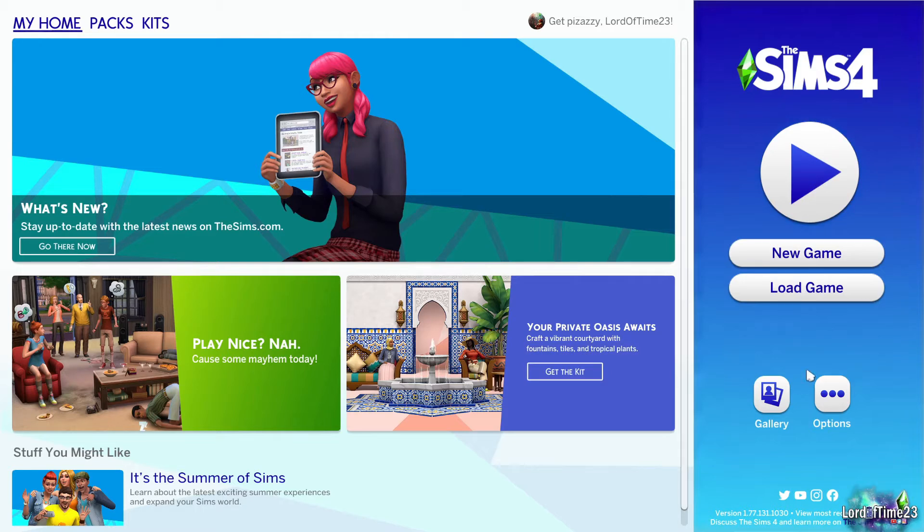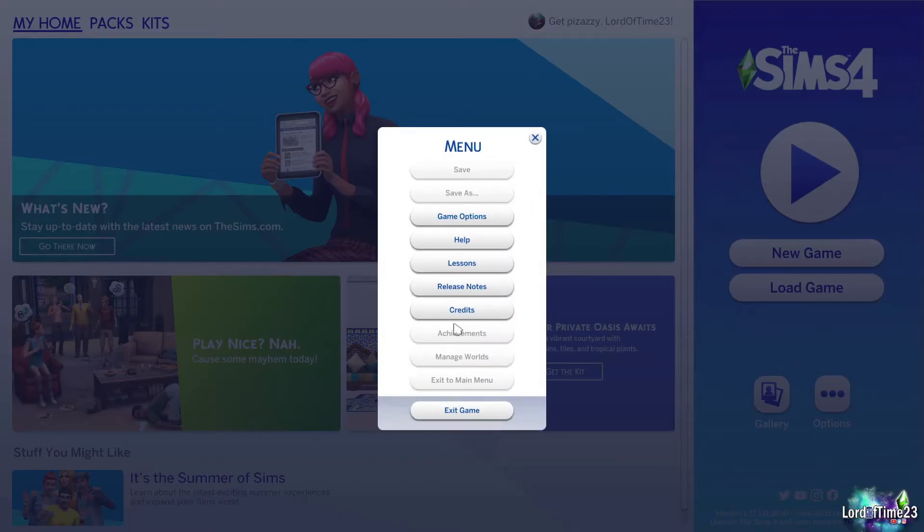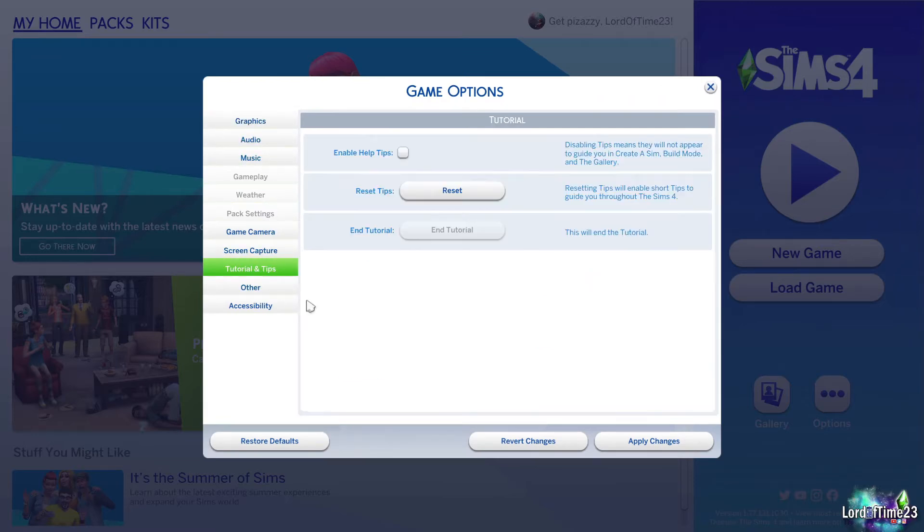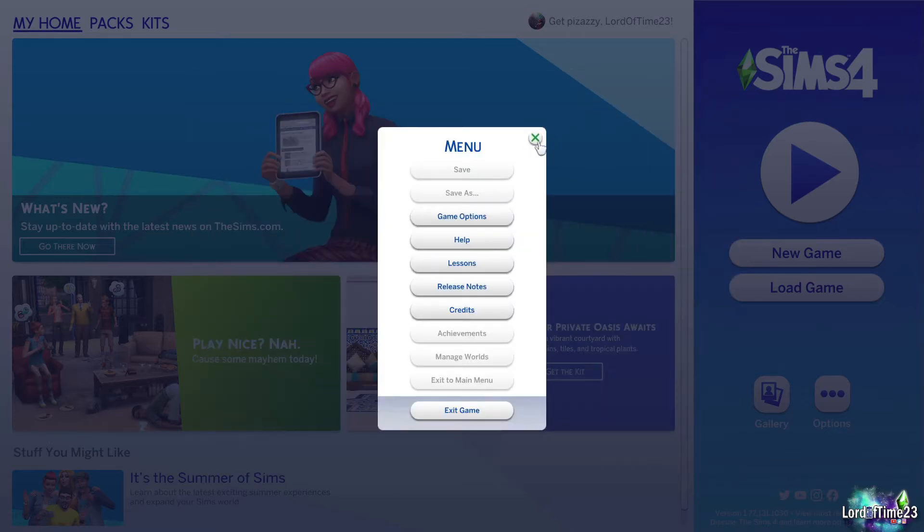Down here are typical game options. The ones that are blurred out will show up later once you're actually playing with a Sim — things like save, exit game, options to change audio or music. There is a tutorial option you can enable for tips and tricks, which is always a good thing to turn on since it's a big game and can be a little overwhelming. Make sure you always hit apply changes when you're done, otherwise it won't save.